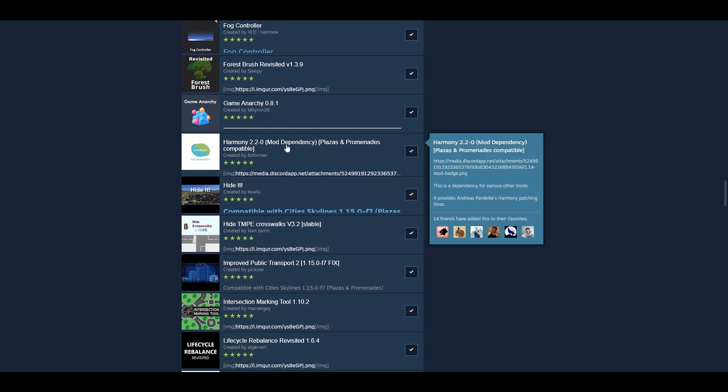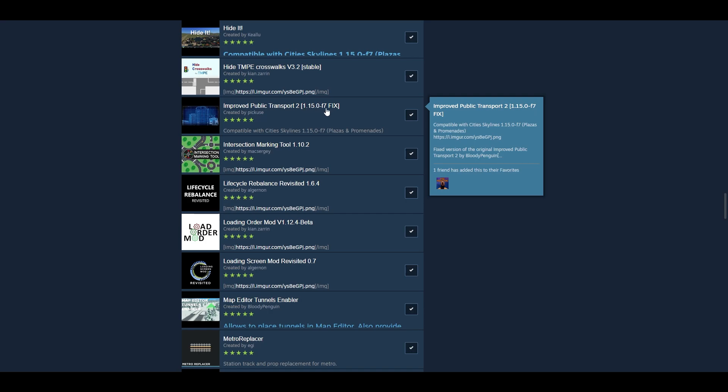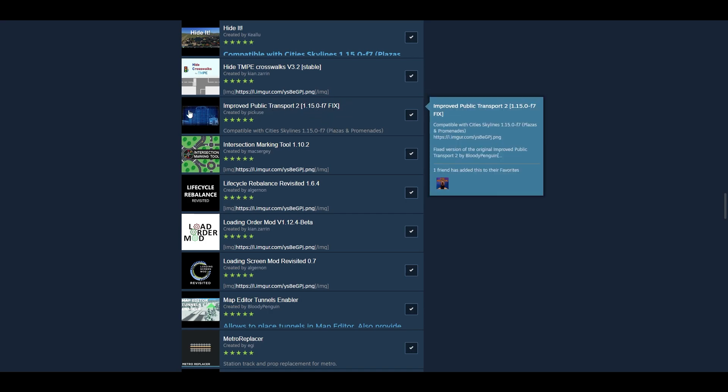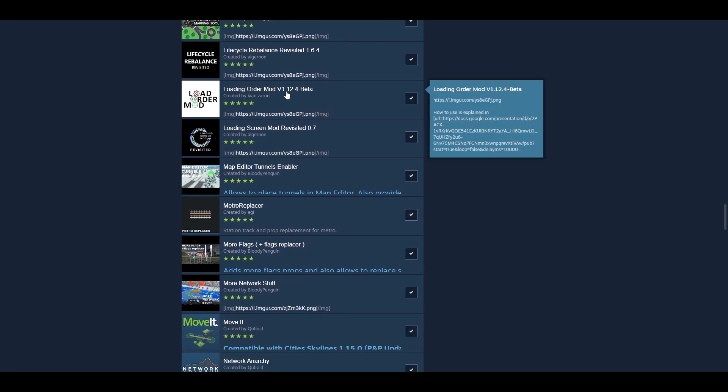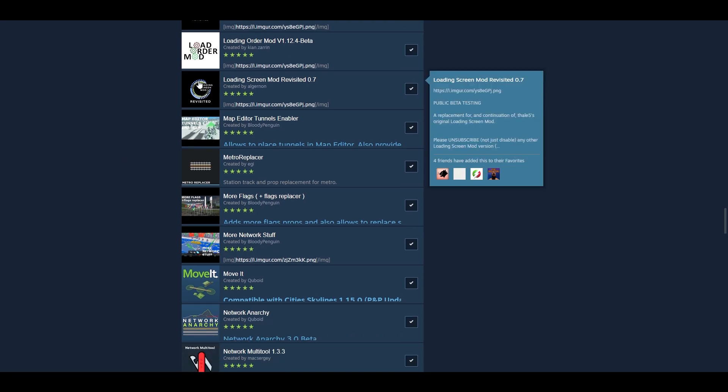Harmony is important for a bunch of mods. Make sure you use Harmony and you can also use Load Order Mod to change the order of loaded mods. Load Order Mod gives you access to an executable application on your computer — I think it may be Windows only, or Windows and Linux. Refer to the description for instructions. It gives you a button to automatically change the order of mods because the order they are loaded in matters. This does it automatically for all the Harmony mods. Get that.